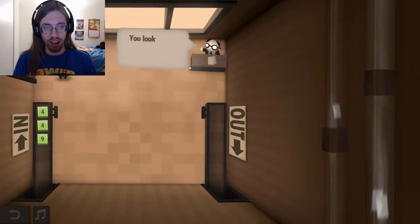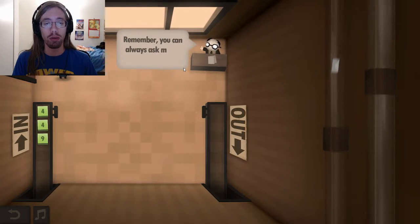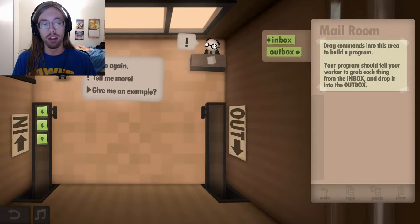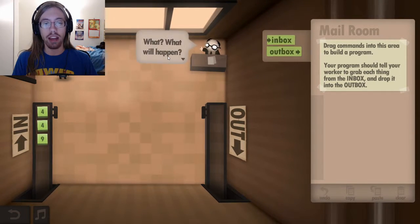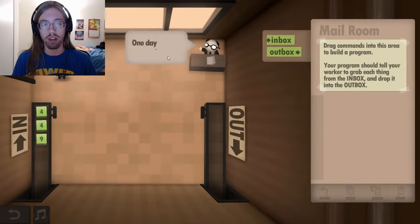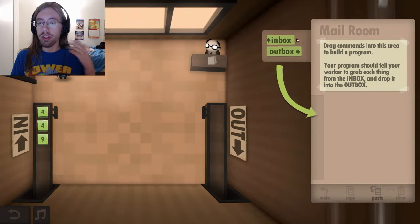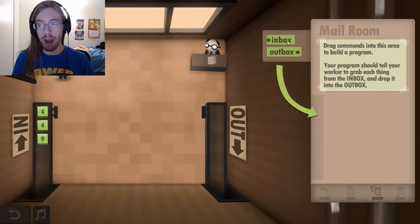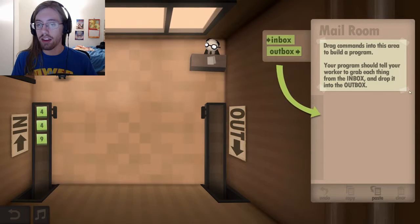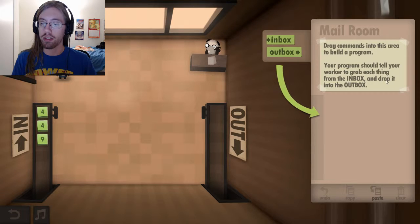Welcome to your first day. You look like an excellent instruction follower. Your first job will appear over there on the right side in a moment. You could always ask me for help. And then you could ask him for help. I did not want to ask you for help, I just didn't mean to click. Basically, you just take these commands. Right now for the first level you just have inbox and outbox, and this tells you what you need to do.